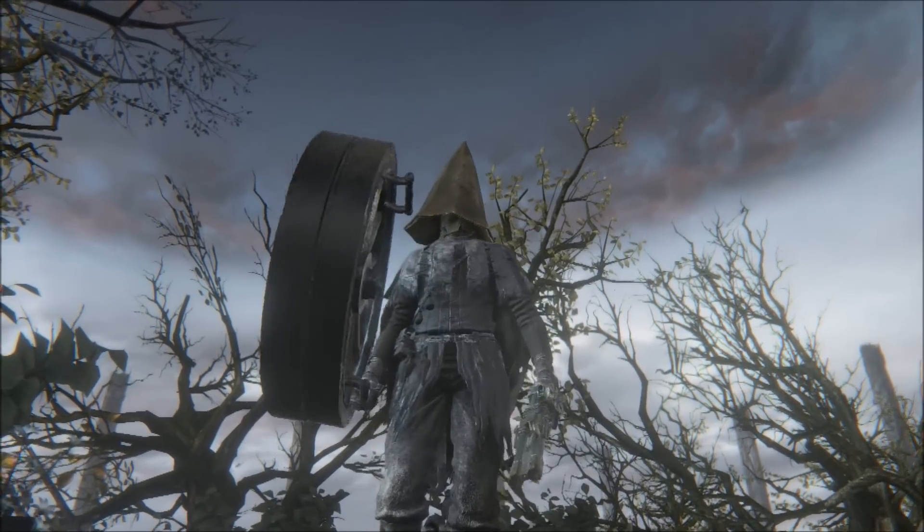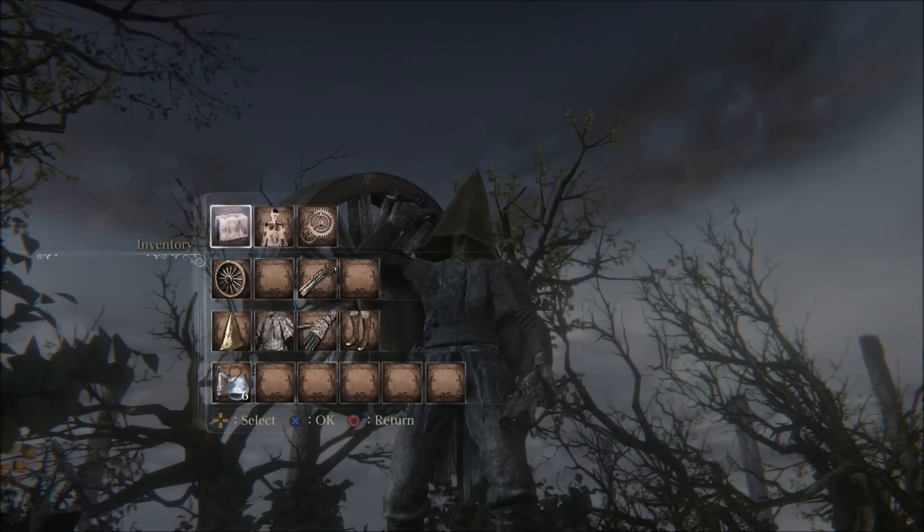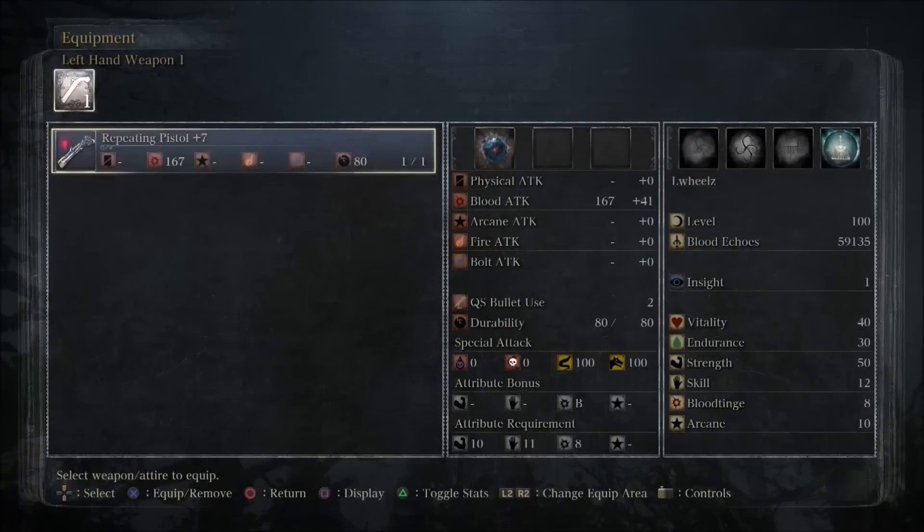Hello Bloodborne PDP'ers and welcome back to another episode of Methodical Gamer. Today we'll be taking a look at Largos's Wheel. To properly wield this weapon you will need 20 Strength, 12 Dexterity, and 10 Arcane.